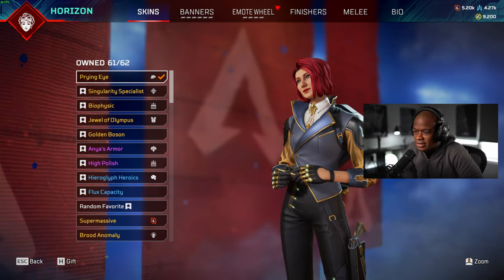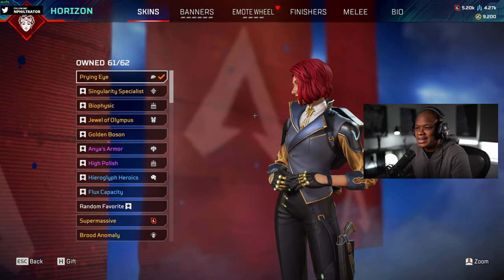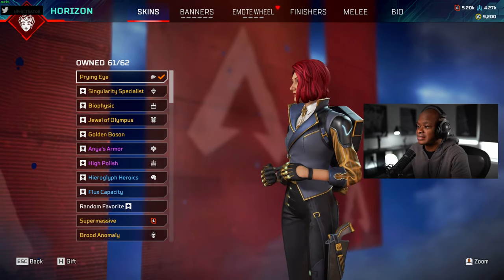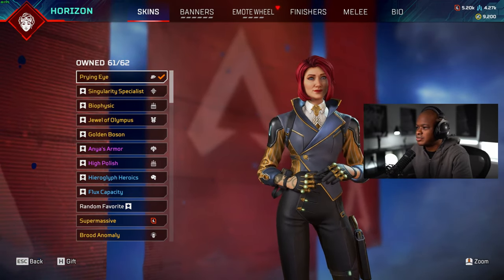Hey guys, what's up? Welcome back to another video. What we're going to be doing today is checking out the new Horizon Prying Eye Skin that we just got in the event. We just unlocked it, so what I want to do is go to Firing Range, check it out, see what it looks like.